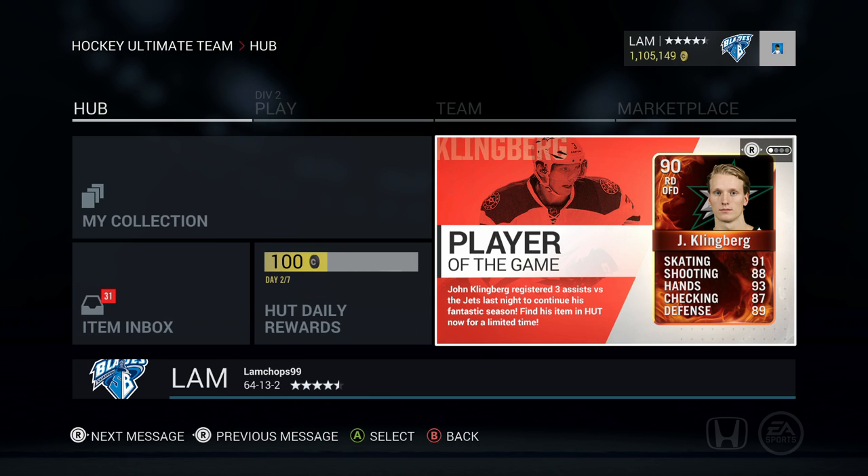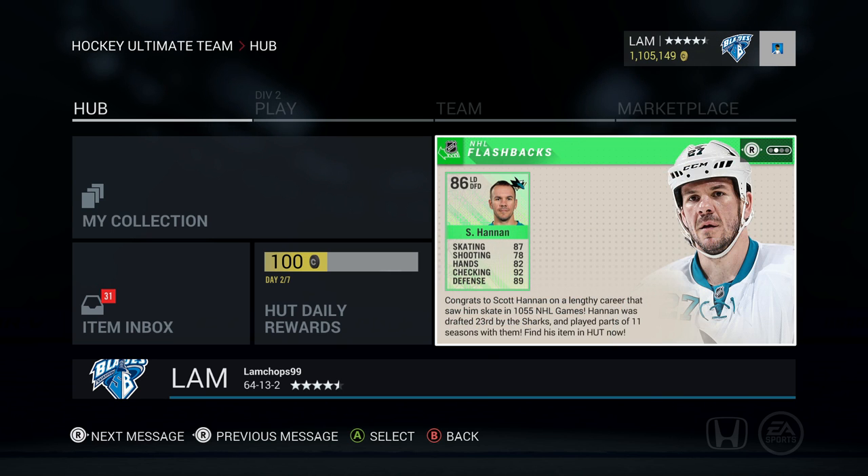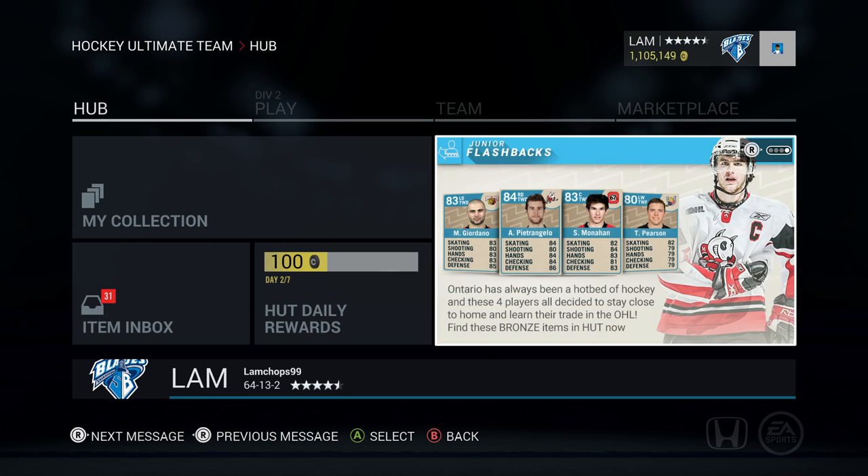Hey guys, welcome back to another video! Today I'm doing a small pack opening for some new Team of the Weeks that just came out. I'm gonna try to pull some special cards like Klingberg — there's a Player of the Game version, 90 overall. I would definitely like to have that card, it looks absolutely sick. There's also a Scott Hannon — not the greatest card, but who knows, maybe we'll pull him.